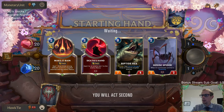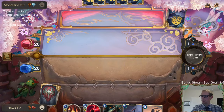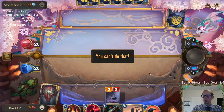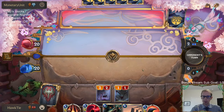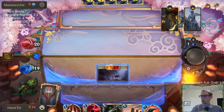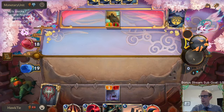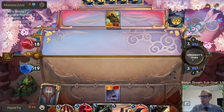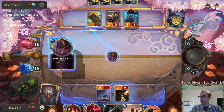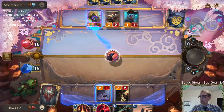We'll just mulligan our 4-mana cards — nothing wrong with either one of them, but we don't really need to keep the 4-mana cards with this deck. We can block that and have Make It Rain finish the job, or go Ravenous Flock on that thing.